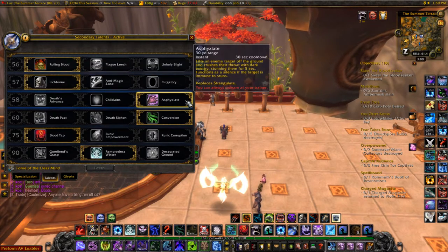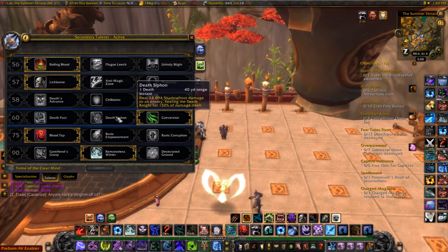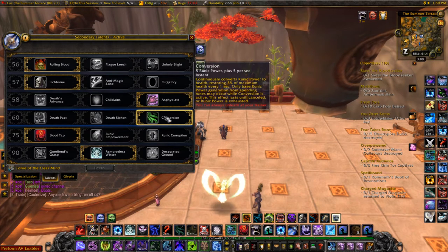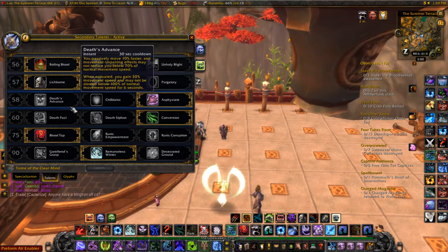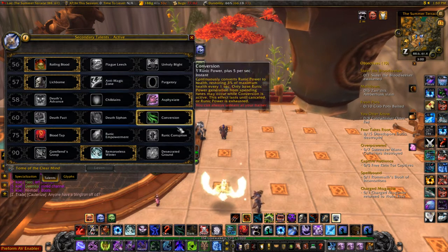For the third tier I'm using Asphyxiate, though sometimes I'll go with Chill Blains for that extra CC. For the fourth tier I'm using Conversion because I like that sustained heal rather than Death Pact, though I'll still use Death Pact sometimes when I need it.